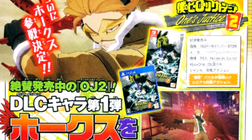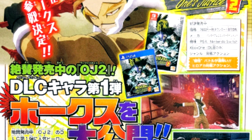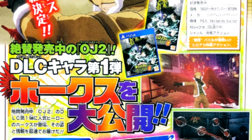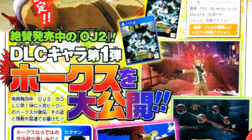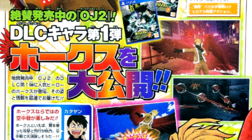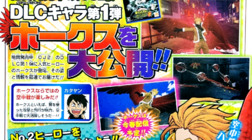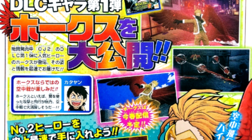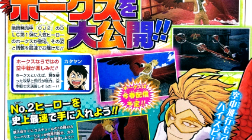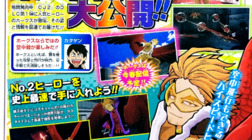They dropped a Hawks scan for My Hero Academia Ultra Justice 2 in the beginning of April — you guys know what that means. We should be expecting this character this month. In case you don't know, Hawks is the most hyped DLC character for me out of the five DLC characters that got announced, or quote-unquote announced because it was really just data mined. This one is by far the most exciting.